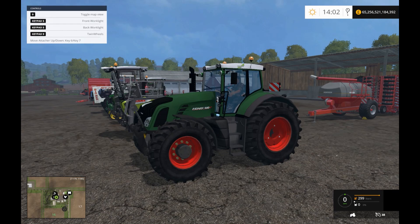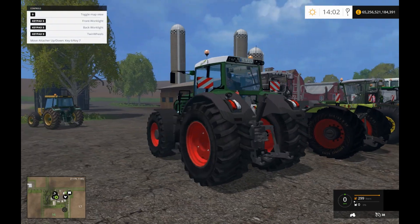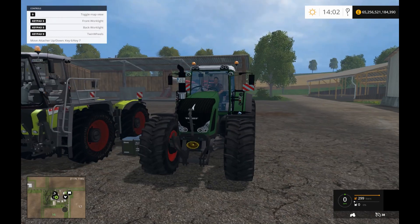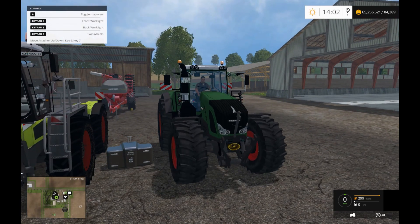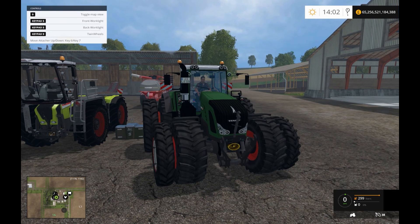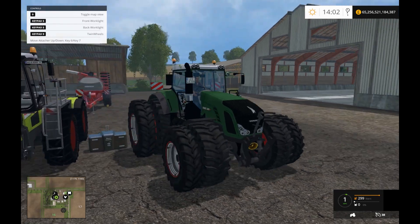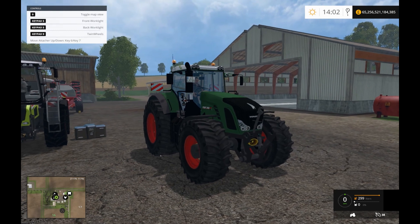Now this is actually my favourite — it's the Fendt 939 Vario. I just think it looks mega. Fendt is one of the coolest makes and just look at it. It says you can do twin wheels and — it's worked, I've never been able to do that before — twin wheels, that's cool.